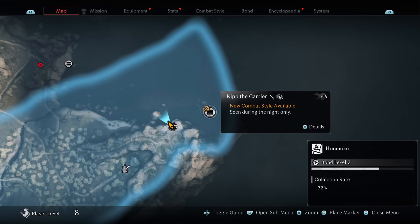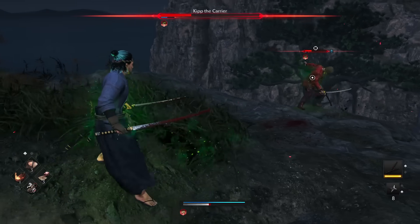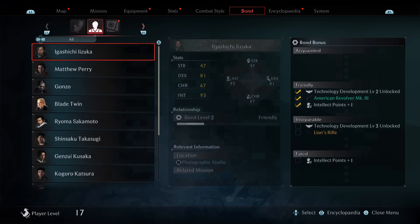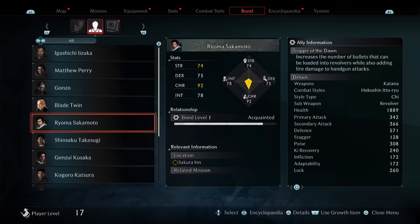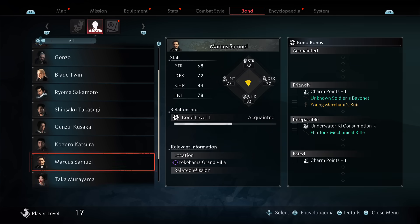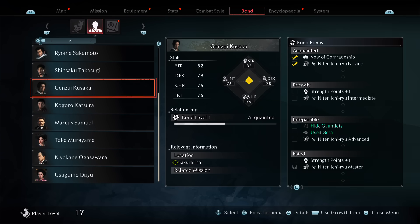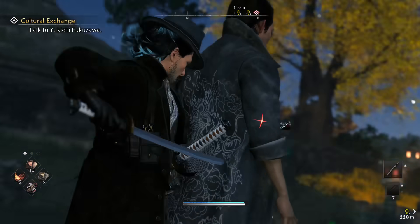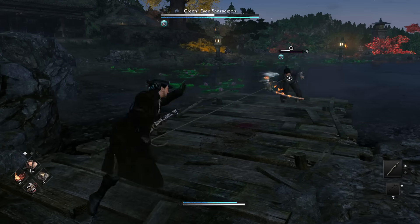There are a couple of ways to unlock combat styles. One is via fugitives in the open world — certain fugitives will say a new combat style is available when you hover over them, and you just need to defeat them to unlock it. The other main way, and probably how you'll get and level most of them, is via your allies. Most allies will give you a combat style once you become acquainted or friendly with them, and as you level up that bond status, you'll gain additional effects in those specific combat styles. In the early game, hunt these down as they make such a difference to your overall combat effectiveness.